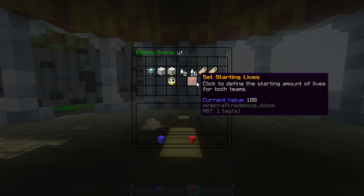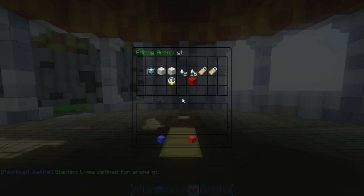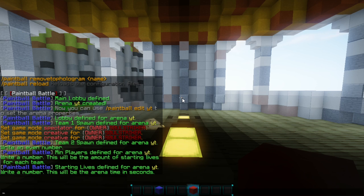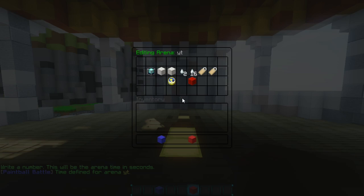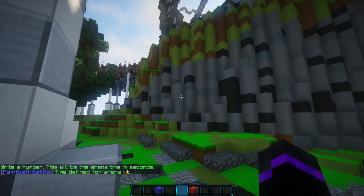Now we can go ahead and set specific lives — how many lives your players are going to have. This is pretty cool because you can have various arenas set for specific types of themes, like a deathmatch or a hardcore mode with just one life. I'm going to set it to three. Now we can set the time — 360 seconds is five minutes, so I'll set this to 240 seconds. At this point you're pretty much done — super easy setup.